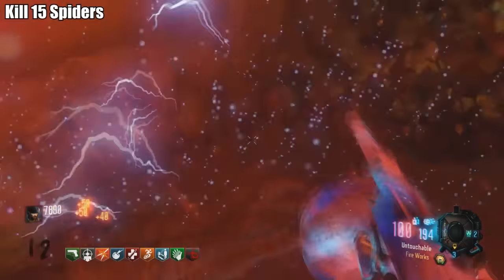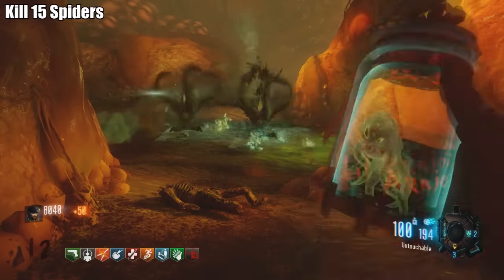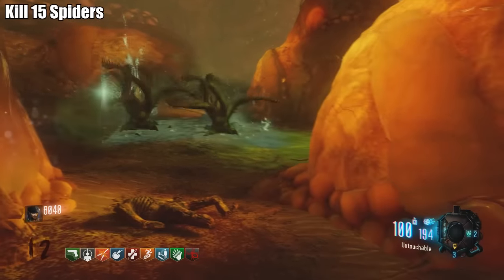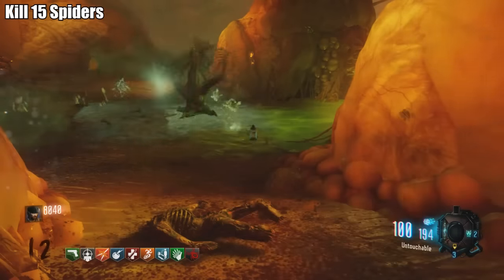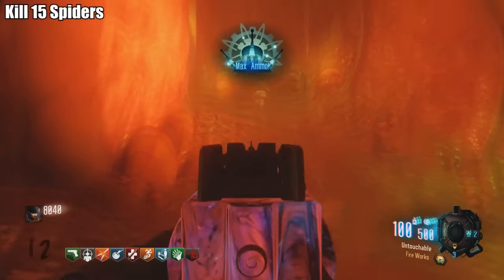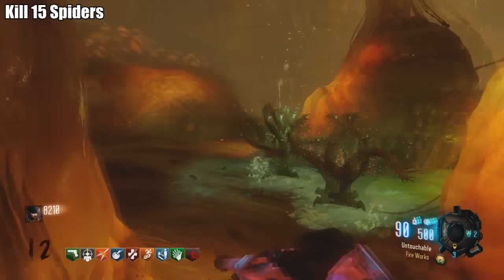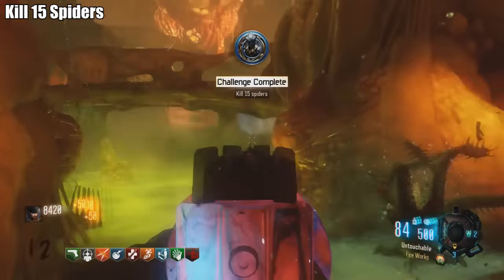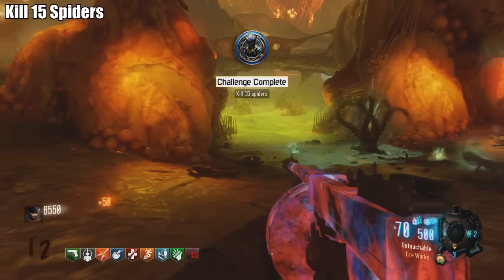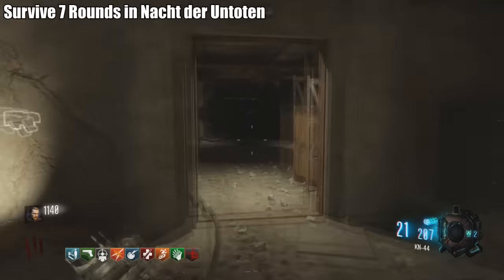Challenge: Kill 15 spiders. Head into the Apothecan/Pack-a-Punch room and spiders will spawn there. They don't spawn all the time, so if they stop, play through a few rounds or leave and come back. Eventually they'll pop up — just get 15 kills and you're done.